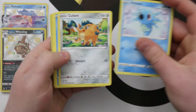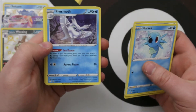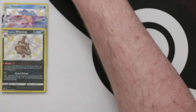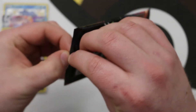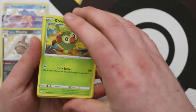Next pack: we've got a Reverse Drednaw and a Frosmoth — that's a nice reprint. One thing this set is doing quite well is that the main set is giving out a lot of nice reprints for holos and stuff that were actually playable. The playable Rillaboom is in the set as well.